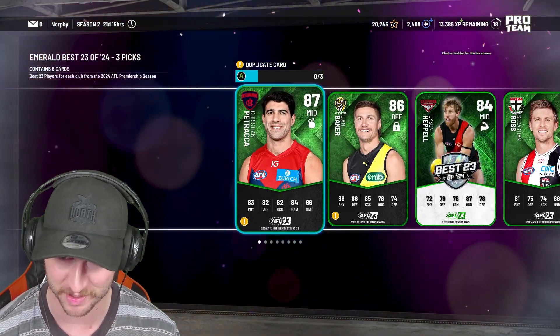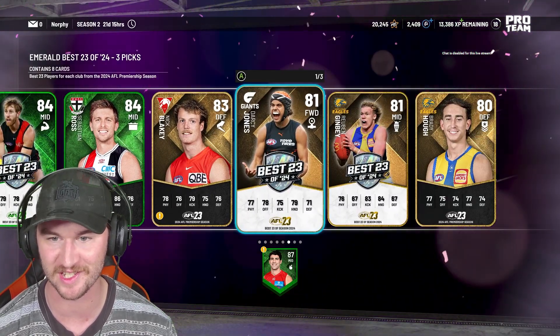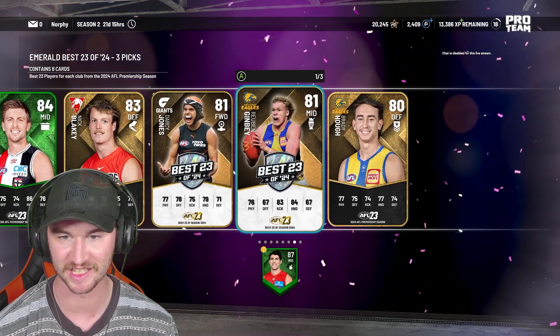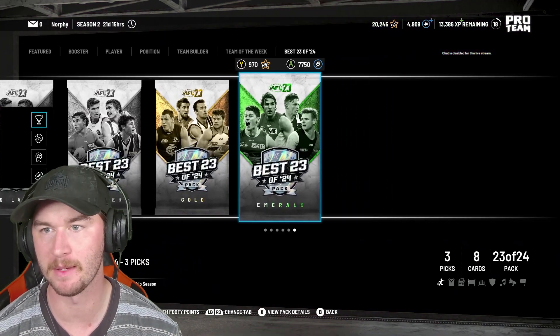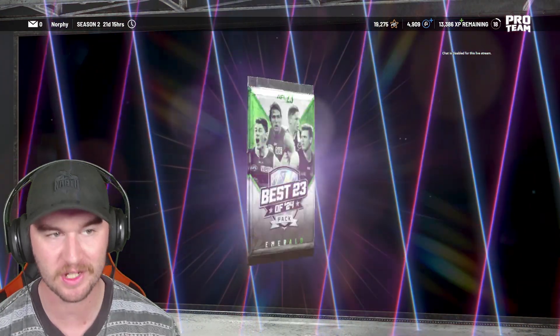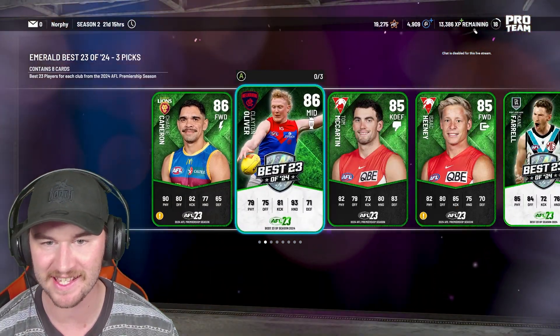We got another Christian Petrarca — that is very, very concerning. We have ourselves a Dyson Heppel in there though, and Darcy Jones and Ruben Gimby. That is very similar to his regular card, so I don't know how I feel about that. But either way, we move on and take a Dyson Heppel. We're starting to build up some footy points as well to open up some extras at the end. The only good one we've got so far is that Sapphire Clayton Oliver, and it remains that way. We haven't got an Emerald Clayton Oliver.